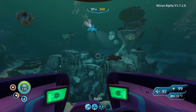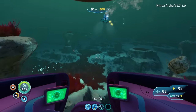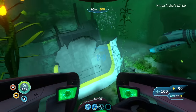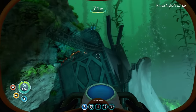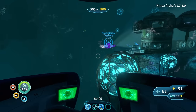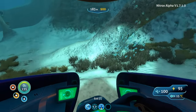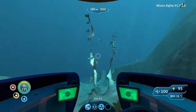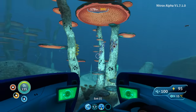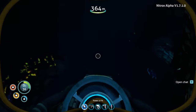Subnautica is an interesting game to add multiplayer to because depending on the type of player you are, your goals and priorities may be very different from your partner's. We try to do things together, but it's surprisingly easy to get separated. If we were stranded in real life, I have no doubt that we'd stick together, but in Subnautica, as soon as one of us sees a cool-looking fish, we take off swimming in the other direction. I guess the buddy system only applies if there isn't something shiny to chase after. Either way, we covered more ground, so it ended up working out in our favor.